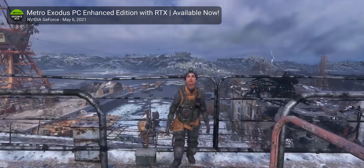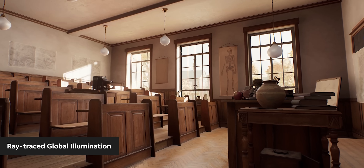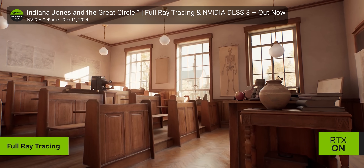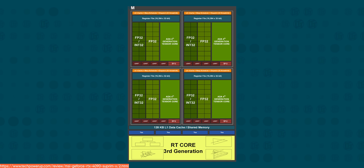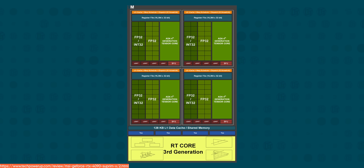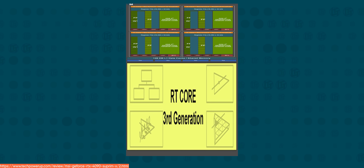Part of that performance hit is the hybrid raster and ray trace rendering. Committing to full ray tracing can actually improve performance, like we've seen in Metro Exodus Enhanced Edition or Indiana Jones. So once ray tracing tech has evolved to the point where most games fully transition to ray trace rendering, we may experience a bump in overall playability — and maybe, just maybe, GPU makers can reduce the die space used for raster performance in exchange for even more ray tracing prowess, or dare I say, cost savings?